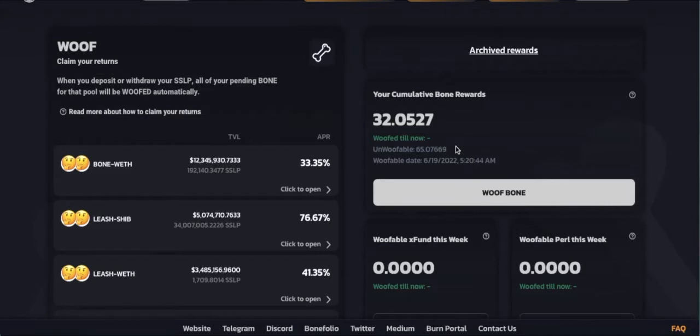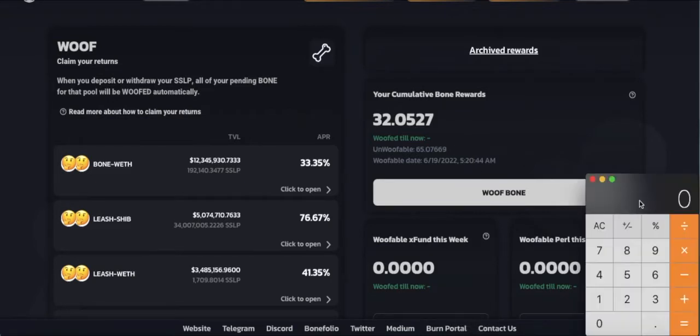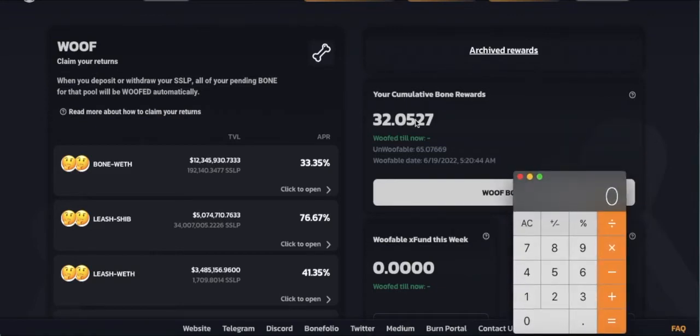We can restake them, we can dig them, or we can just leave them as is. Now what I want to do is grab the calculator and add the 33% woof-till-now — 32.0527 — plus the 65.07669. And that equals 97.12939.